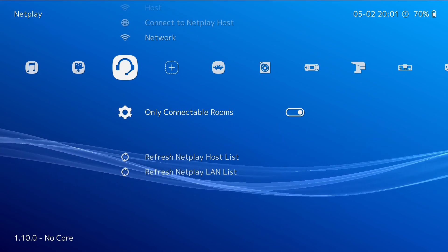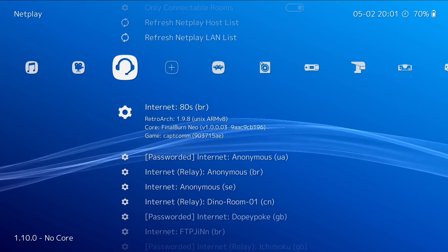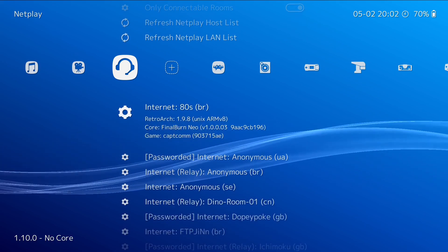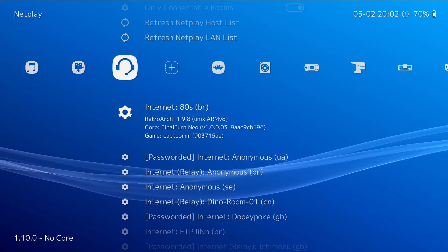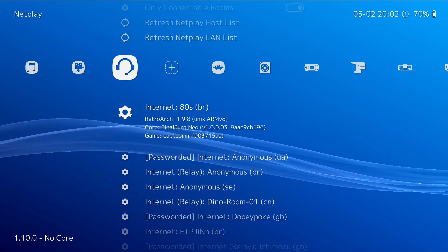An issue I always had with RetroArch was I would go and look at the rooms list and it would show me loads of rooms, but some people wouldn't have UPnP set up or there'd be issues with port forwarding and they wouldn't work.